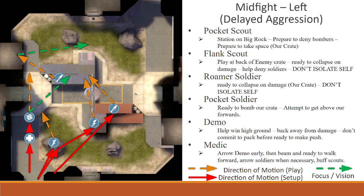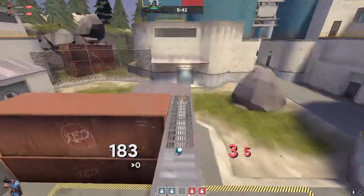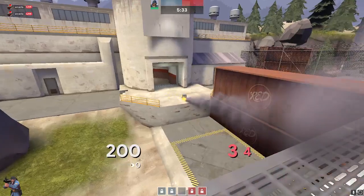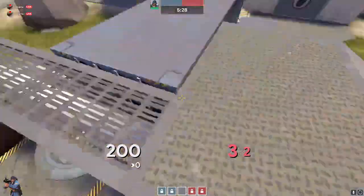Second is the left side, which we're going to call the delayed aggression. On this left side mid you're going to want to play a bit more of a longer and more strategic game, looking to take really good positions assuming the opponent doesn't do too much to stop you. The key thing to focus on here is the flank scout and roamer — they want to get to this power position. Getting to this position is really good because you have the ability to spam so many of the locations they want to stand, and they don't have a good way to deal with you once you're there.